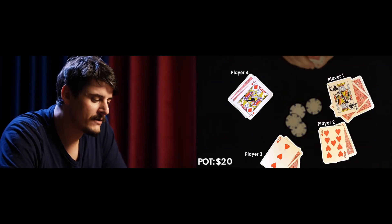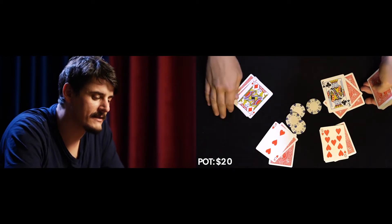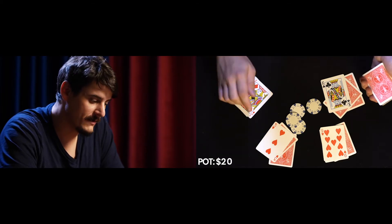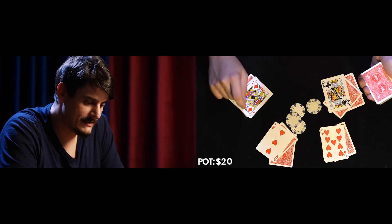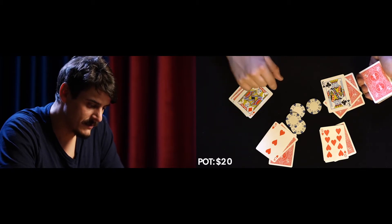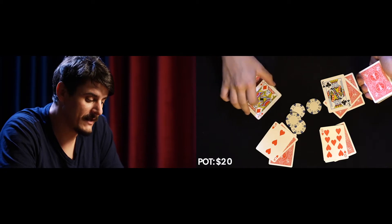The first bet goes to whichever player is holding the worst card. In cases of ties, it then goes to which player is holding the worst suit. In the world of suits, it goes clubs, diamonds, hearts, and then finally spades. Spades being the highest-valued suit, hearts being the second highest, diamonds the third, and clubs being the least powerful.